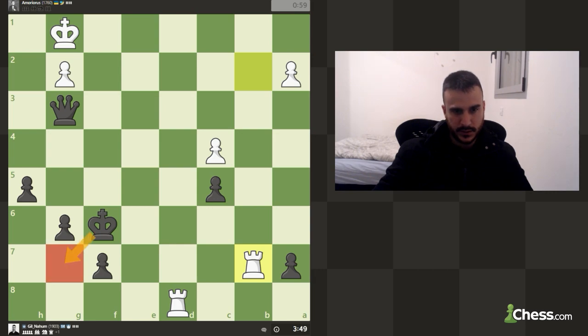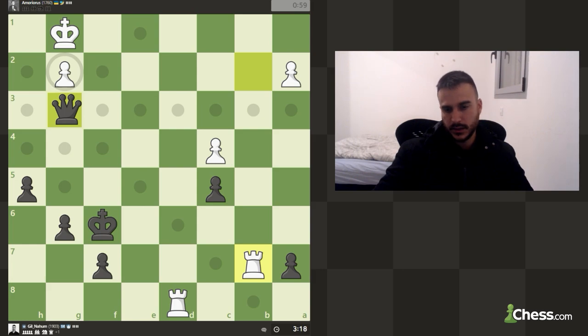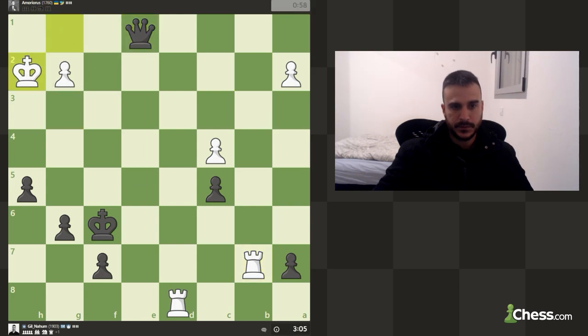I can play for this diagonal and win one of these rooks, but it's kind of obvious he's going to double up on f7. Check — he moves — check — he can go back — check — I can take. I don't really see any way to win a rook by any means, so I guess we can just try to play fast. Even though f7 is going to collapse, because we've got the time advantage we can enjoy that. Let's start with a check.